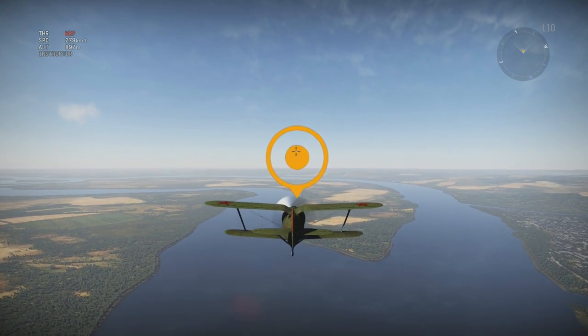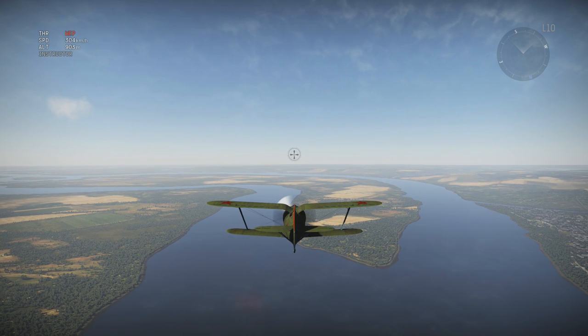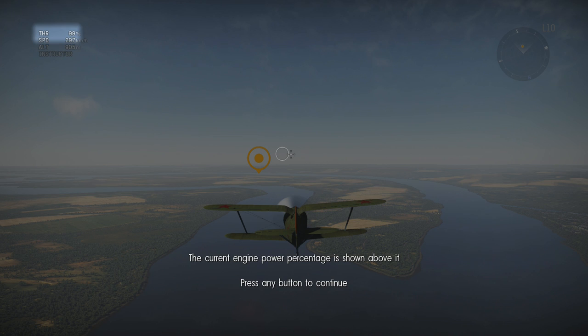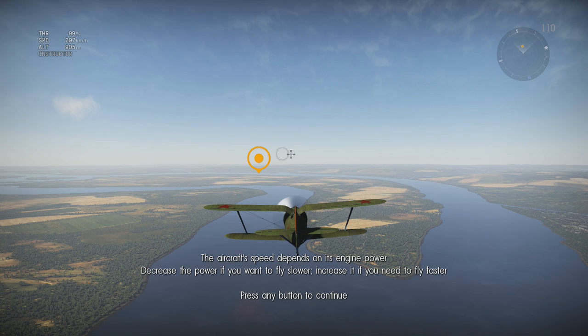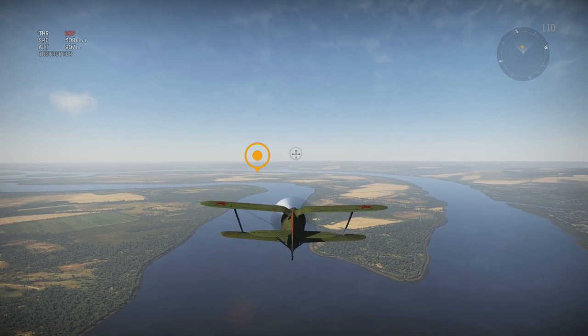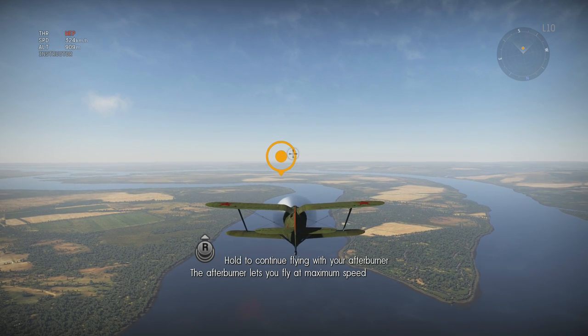We're approaching 300 kilometers an hour — we broke it! And we can also decrease our engine power to fly slower. You can see the aircraft's current speed in the upper left corner of the screen, and the current engine power percentage is shown above it. The aircraft speed depends on its engine power — decrease power to fly slower, increase it to fly faster.